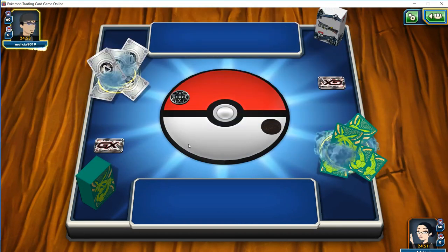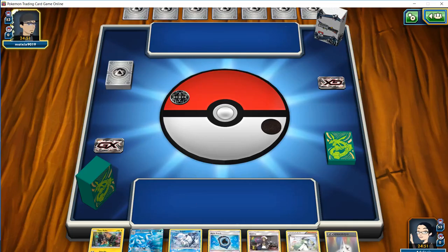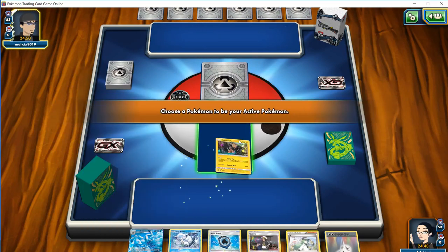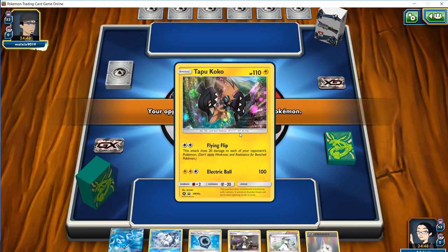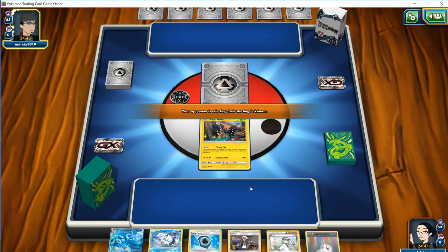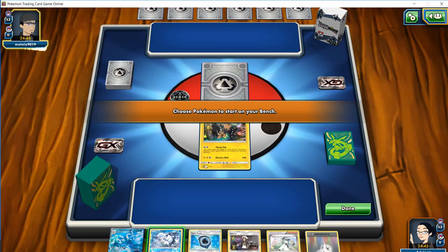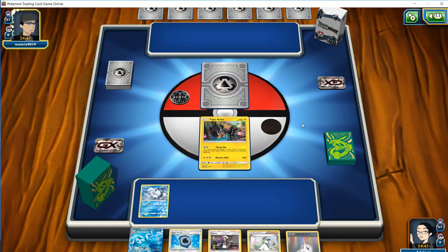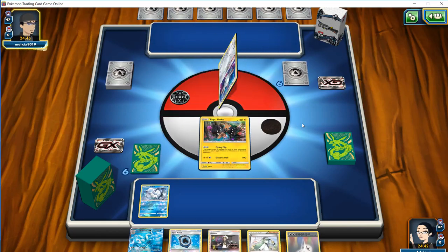We are taking the second turn here, so if we do have the ability to start a Vulpix — which we did — we can get it going off with a Beacon on the first turn. We're going to see what our opponent is starting with, and we're going to put down the Vulpix just in case. Our opponent is going to get a good idea of what we're on right off the bat.